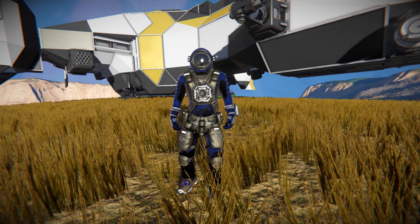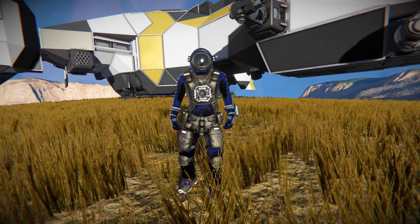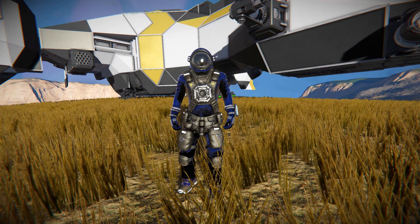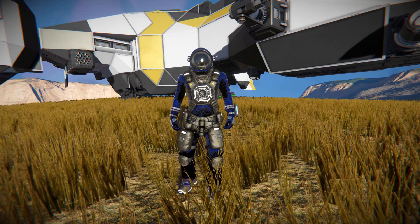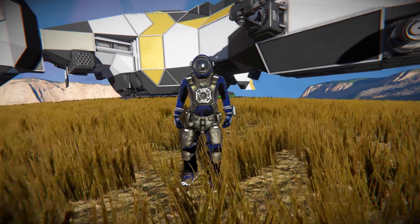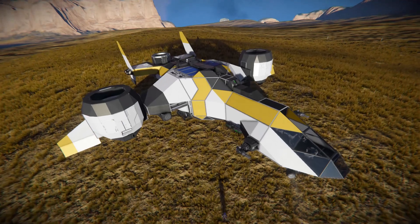Hello and welcome back to another Space Engineers Showcase video. In today's video, we're looking at another large ship that utilizes the Vector Thrust script in order to move thrusters on rotors. This is the Stratos Class Planetary Exploration Ship.